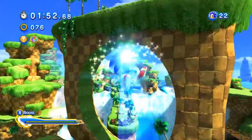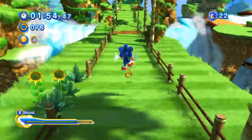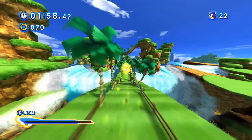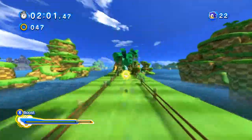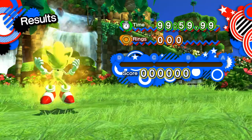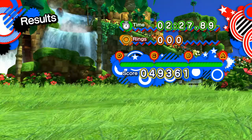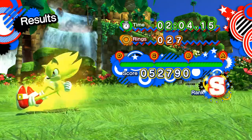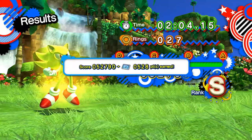Green Hill Zone Act 1 is a stage I can tolerate — many say it's overused, but I think these stages are really good. You can also equip Super Sonic, and with him you'll easily get an S rank, though you need to beat the game first. Green Hill Zone Act 1 and 2 are definitely some of the best stages in this game.